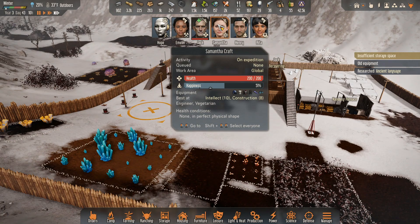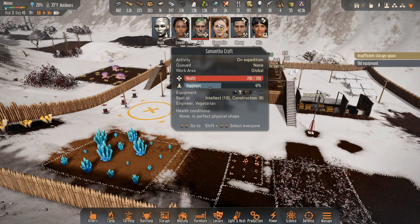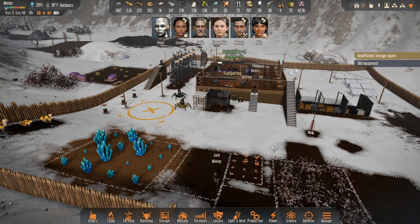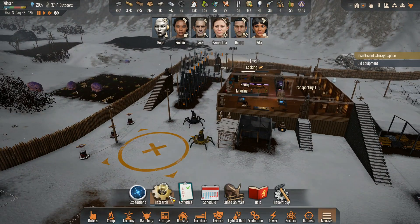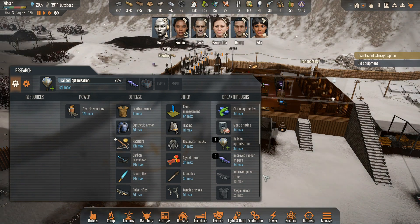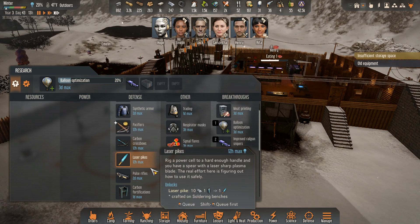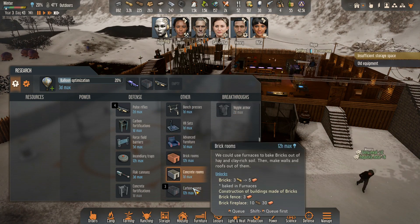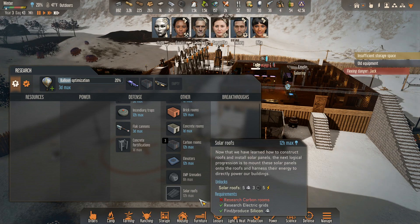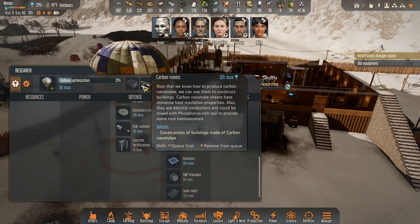We're waiting for Samantha to get back. We'll look at some other expedition stuff as well. So what do we need in the research? We're doing balloon optimization — we're going to do that. I have nothing here anymore. So I guess let's do pulse rifles. We never did do carbon rooms, did we? Solar roofs. We've got carbon rooms right there — let's do that first.